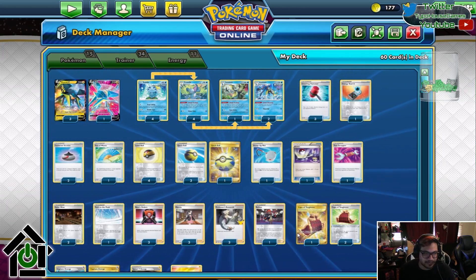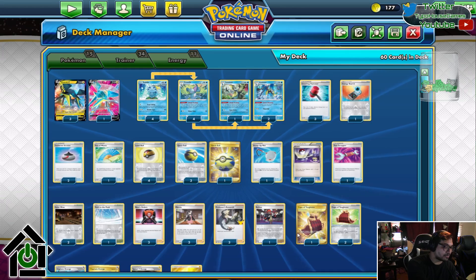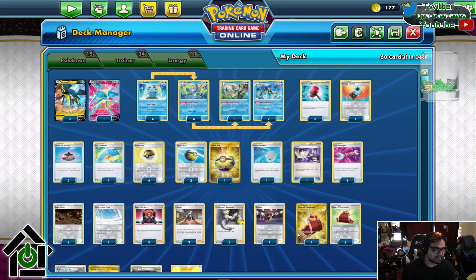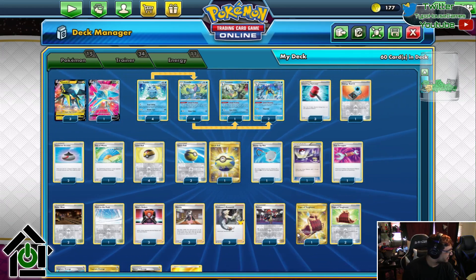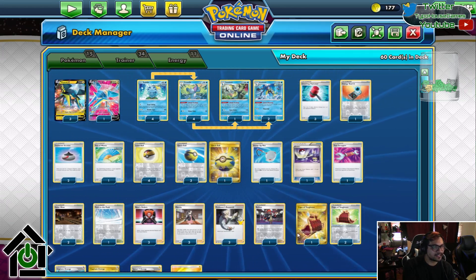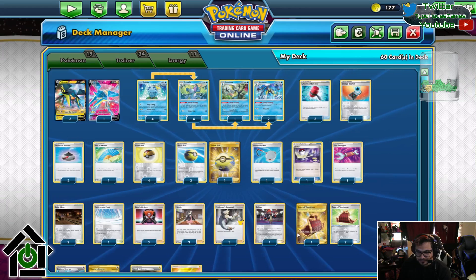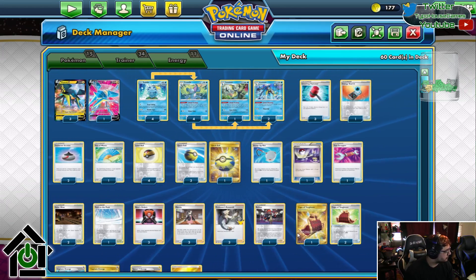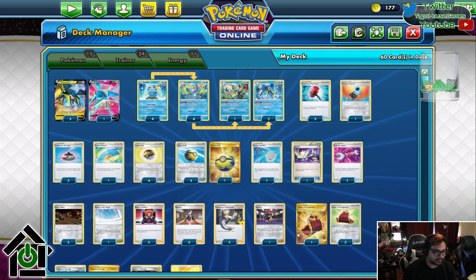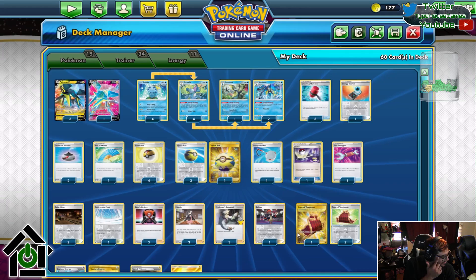If you don't know the Sobble line, the whole point is you play Sobble, evolve it into Drizzile. Drizzile is arguably the more important one. In our Discord somebody was like, are people not playing Rare Candy? Because they saw the Inteleons and the Drizziles, but no — Drizzile is the point. The quick shooting in Inteleon is nice, but it's not the point. Drizzile is the consistency. I don't think it would be a bad idea for one or two Rare Candies in this, but there's no reason not to run four Drizzile. This deck definitely doesn't need it.